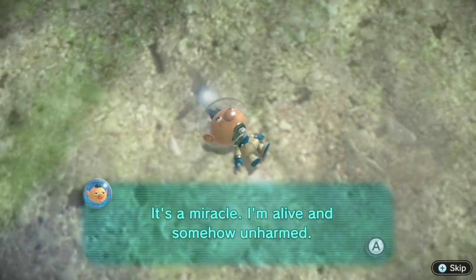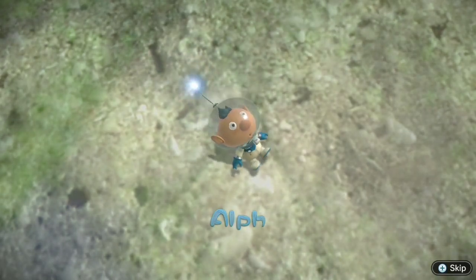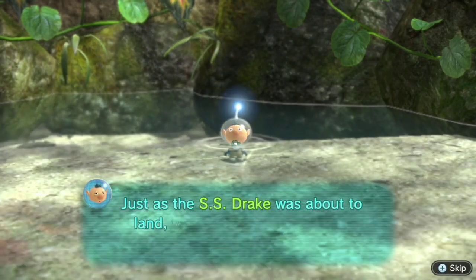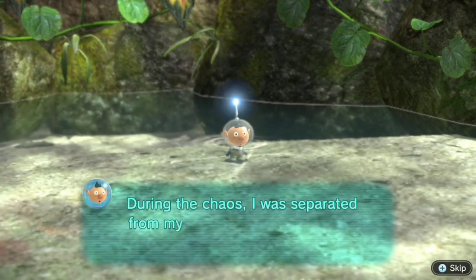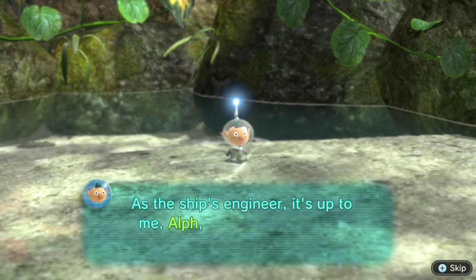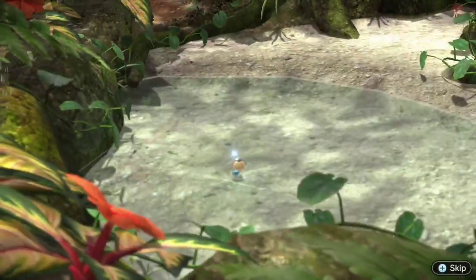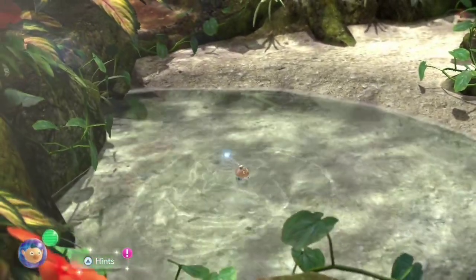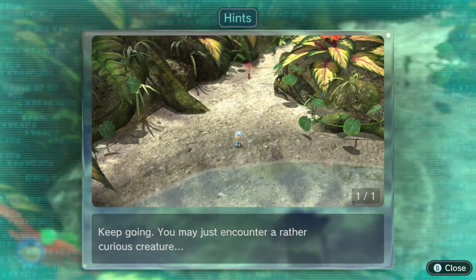It was handy of Alf and his ship to crash in the same place. In-game: 'It's a miracle — I'm alive and somehow unharmed. Just as the SS Drake was about to land, we lost control and had to make an emergency escape. During the chaos, I was separated from my other two team members as well as the ship itself. As the ship's engineer, it's up to me, Alf, to find both the SS Drake and my crew members.' So this is Alf — he's blue. Thanks, game, for spoiling what's coming.